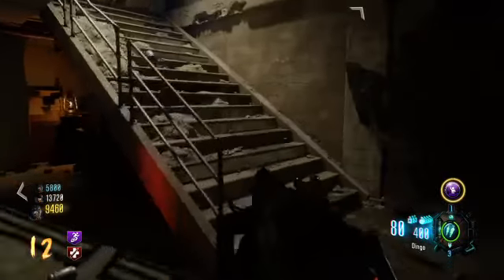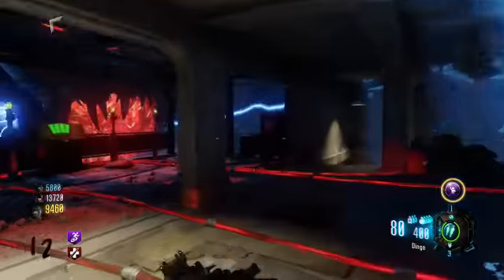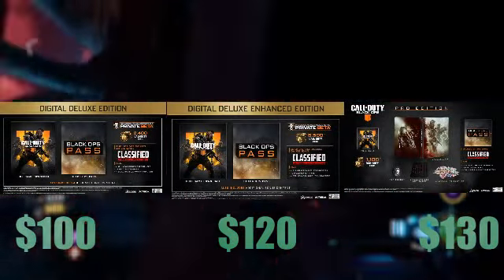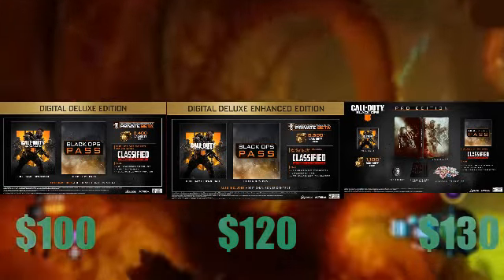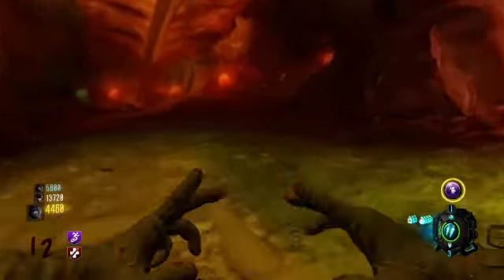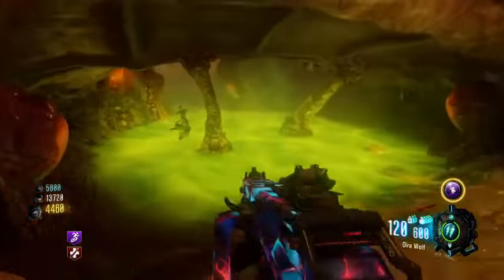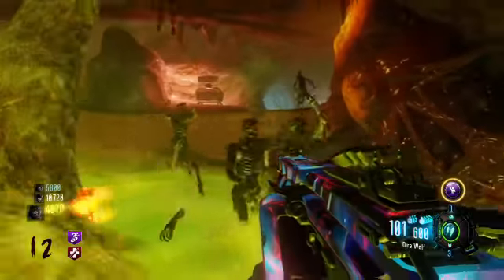Here are the pricings as far as I know: the Digital Deluxe Edition is $100, the Digital Deluxe Enhanced is $120, and the Digital Deluxe Pro — only at GameStop — is $130. Also, any of these editions will give you access to the private beta, which I'm not sure when it'll be but I'm pretty sure it's going to be sometime this summer.